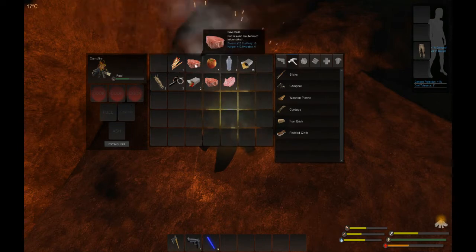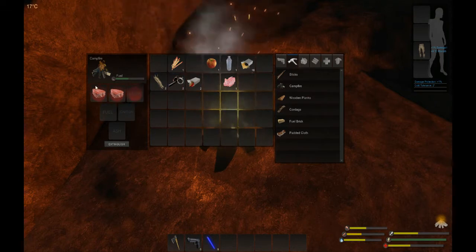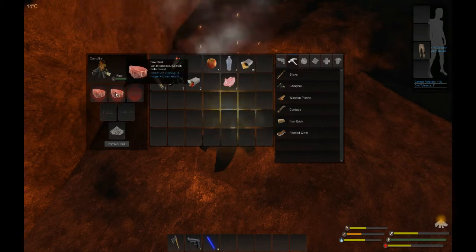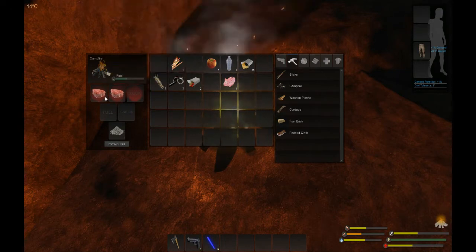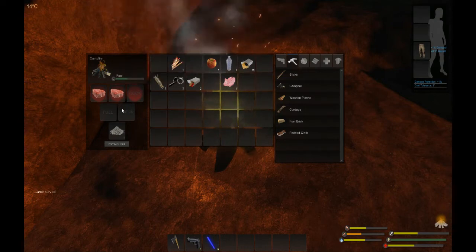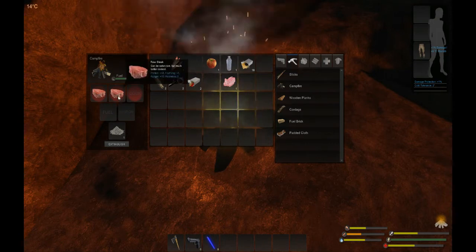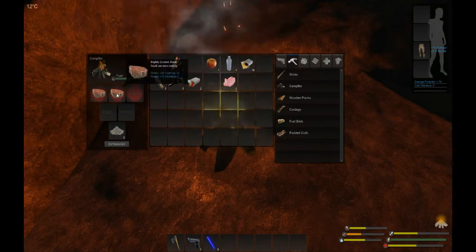In order to eat your food, take your meat and drag it onto the fire. Your meat's going to cook and will look like this for now. Once it's cooked, you'll see the icon or animation — the meat will change color to indicate it's done. You can also hover your mouse cursor over the meat and it'll tell you if it's lightly cooked, badly cooked, rotten, and so on.